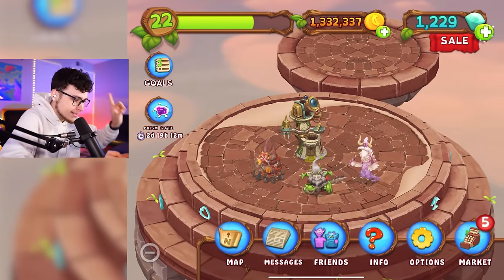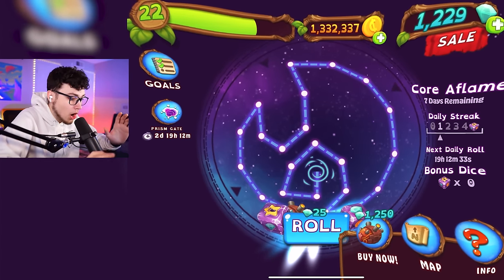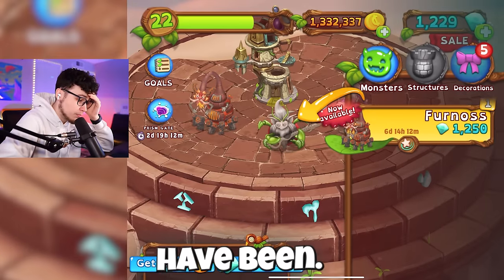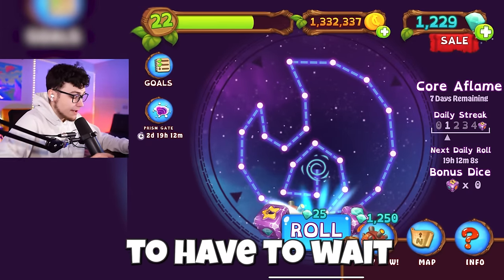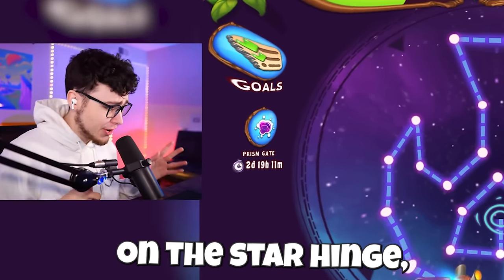Now we're gonna go ahead and see if our theory was incorrect. Let's go look at the gaze here — wait, it actually gives us a new one. Is it for the same monster though? I thought I bought him by accident — that would have been horrible. Okay, so it looks like we're gonna have to wait until the seven day timer is over until we can get our next monster moving, which is cool. I'm perfectly fine with that. This is our first episode doing anything on the Star Henge.